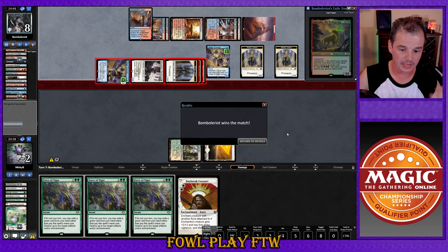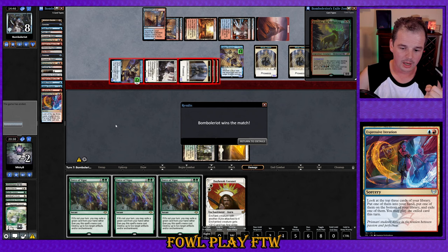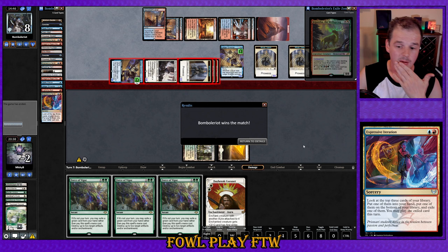Prowess decks can just play Underworld Breach to go a little harder at the end. We also didn't see Emery. I think it's likely we just versed a Prowess deck here and misboarded — so apologies for that. We ended the league at three and two.